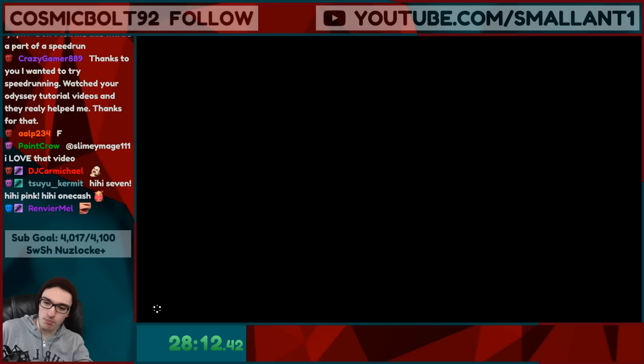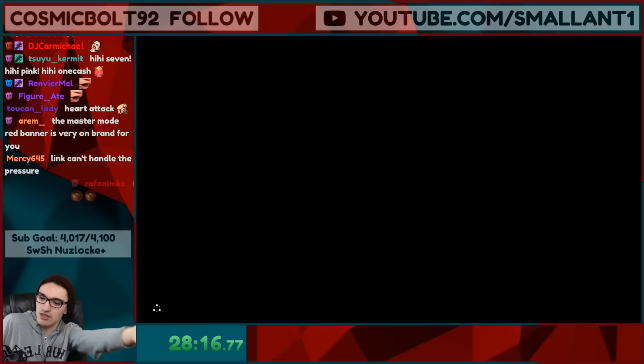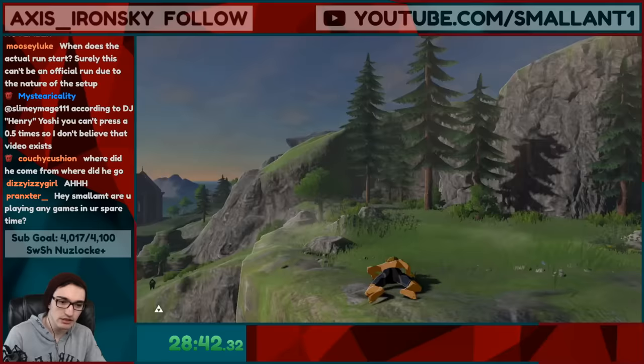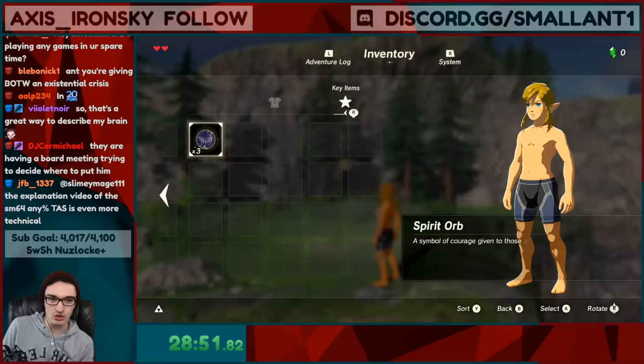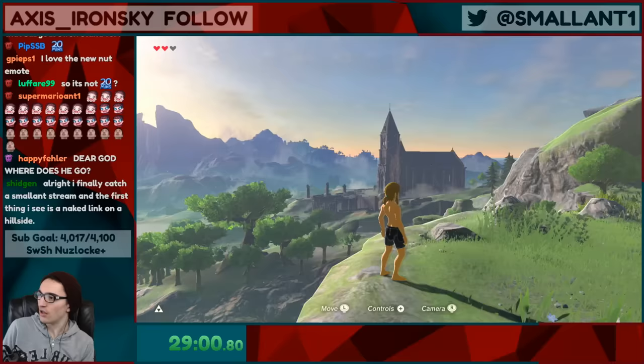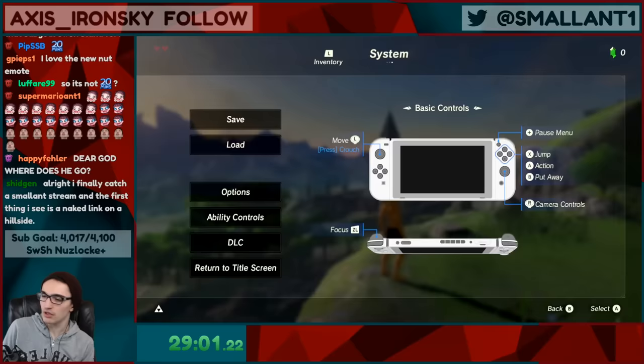Do we put him back at the very start? But no, that doesn't make sense because he managed to get out of there — where do we put him? Now we're back on the plateau. We have a full beautiful set of armor, still no Sheikah Slate but three spirit orbs. Then we'll do it again — go to the title screen.